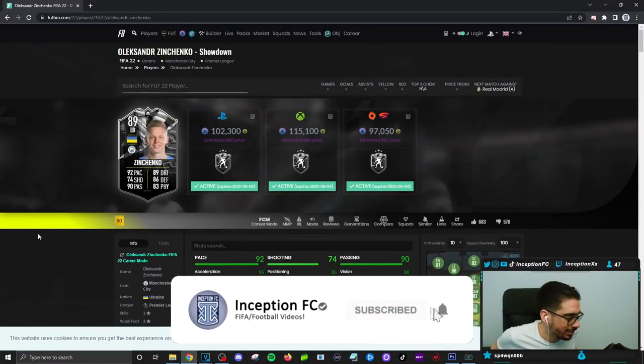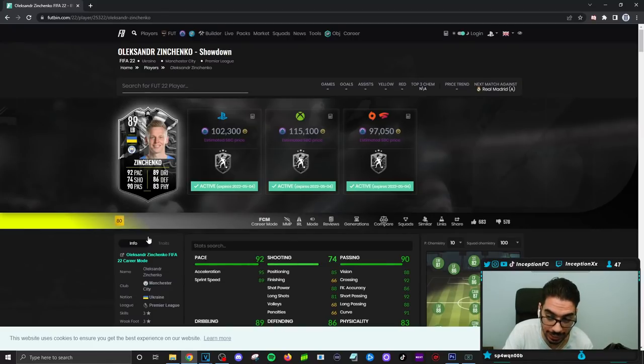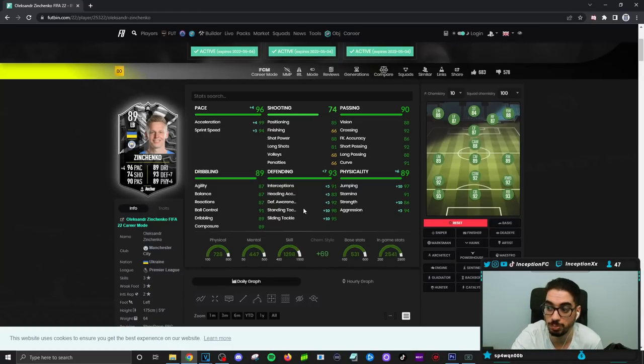Final verdict on the new Zinchenko card: compared to the Nacho card regarding whether it needs the upgrade, this card 100% needs the upgrade. He needs it. If you end up doing the SBC, he's usable for now but nothing crazy special — you need the upgrade. With the upgrade: right now you can give him a shadow chemistry style, perfect pace, perfect defending, and pretty nice aggression. But the lean body type with low strength in certain situations is going to bother you. With the potential upgrade on an anchor, defense close to perfect in every area would be really nice.